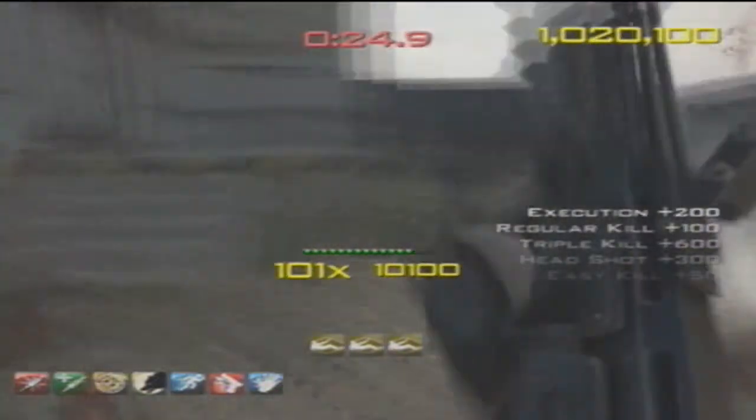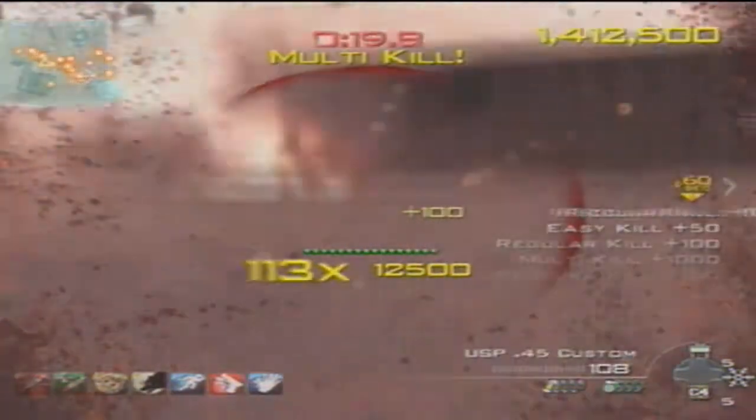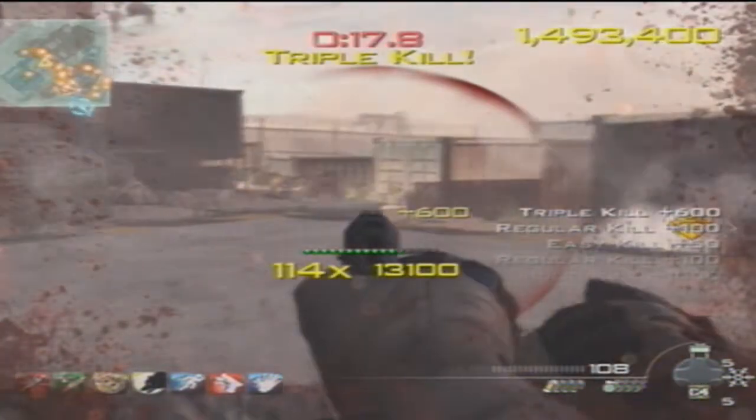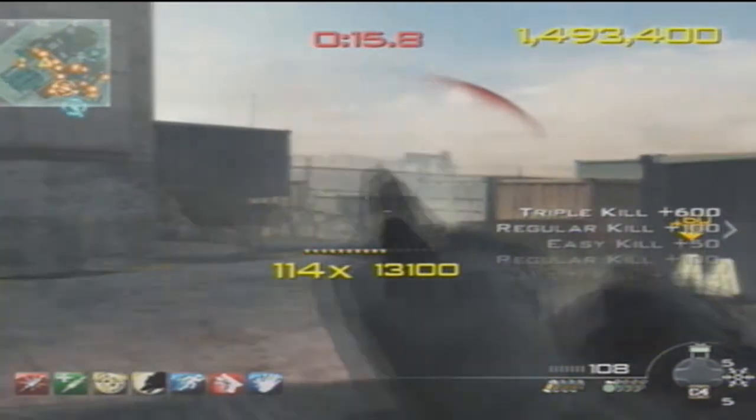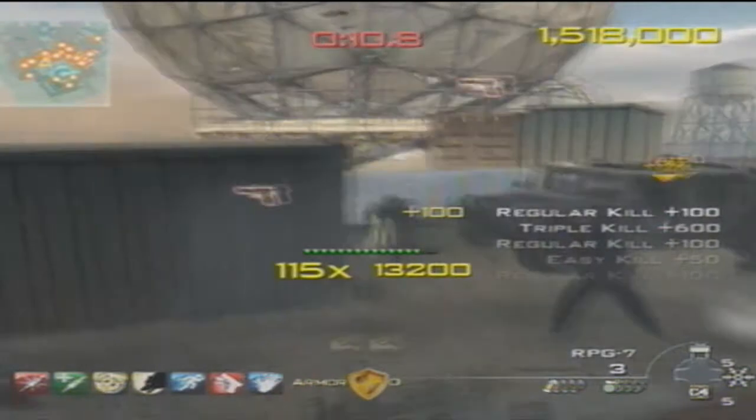To keep the multiplier up, you have to kill or even just injure an enemy — you don't have to kill them. If you just shoot an enemy you'll see it keeps the bar up, but you don't have to get the kill.